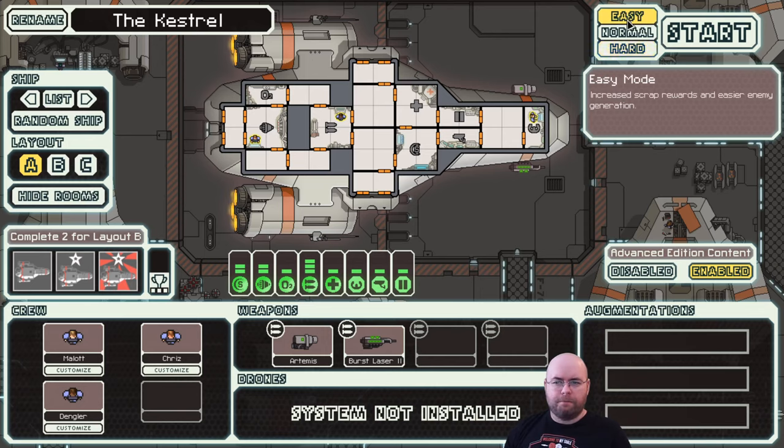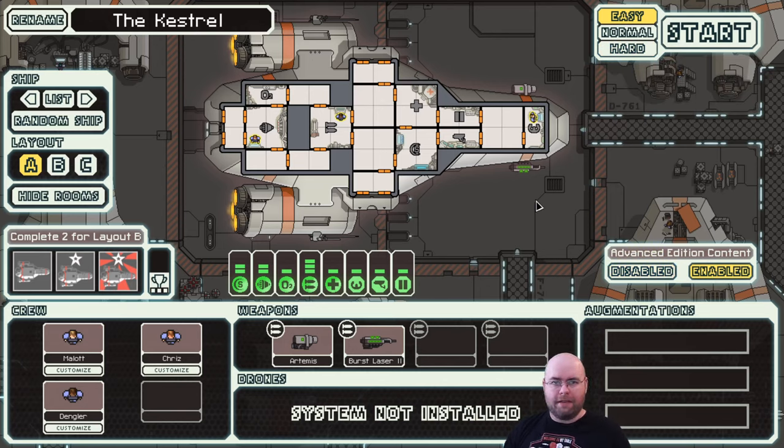Advanced Edition is a free expansion to FTL. So if you were to buy the game right now, you would have the Advanced Edition version. It's available on Steam, GOG, their own website, a whole bunch of different places. I personally recommend GOG just because I tend to prefer their policies. What I'm actually playing is the Steam version at the moment - I own both. For some weird reason, I had minor issues recording the GOG version, even though they're the same game.